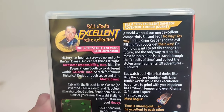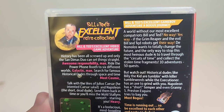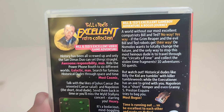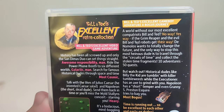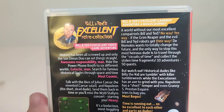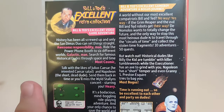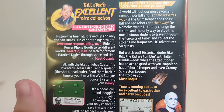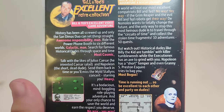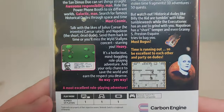Bill and Ted's Excellent Game Boy Adventure: A Bogus Journey. A world without our most excellent compatriots Bill and Ted. No Way. Yes Way. If the Green Reaper and the evil Bill and Ted robots get their way, D'Anomalous wants to totally change the future. And the only way to stop this most heinous dude is to travel through the circuits of time and collect the stolen time fragments — 10 adventures and 50 quests. But watch out — historical dudes like Billy the Kid are tumbling with killer tumbleweeds while the Executioner has an axe to grind with you. Napoleon has a short temper, and even Granny Esprint and Esquire tries to bag you. Most bogus. Time is running out, so be excellent to each other and party on, dudes.